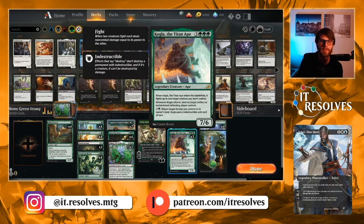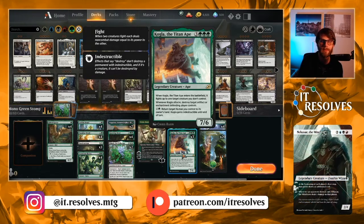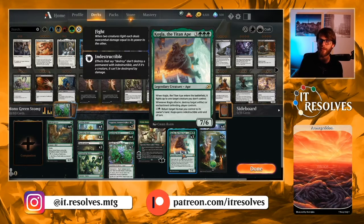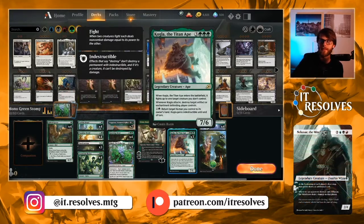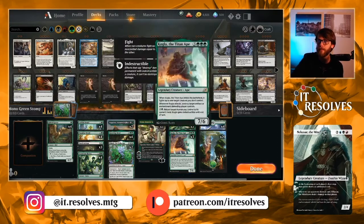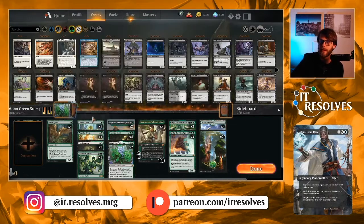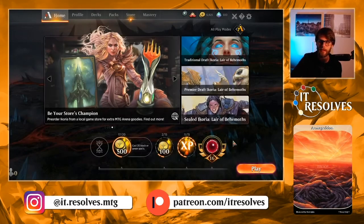Kogla, the Titan Ape is a very amazing card as well. For six mana it's a 7/6. When it enters the battlefield, it fights up to one target creature you don't control. And when it attacks, it destroys target artifact or enchantment the defending player controls, giving you maindeck tech to deal with a lot of strategies — especially enchantment-based ones, which are very prevalent right now. This list is adapted from Day 9's list, but I wanted to play the Fiend Artisan in particular. We're going to jump in and do three games with this one.